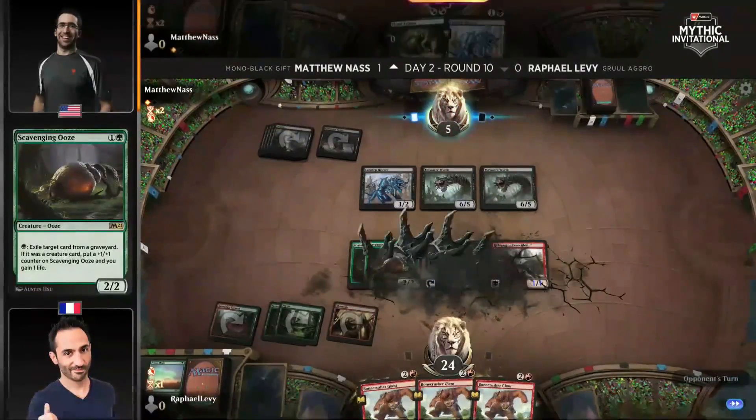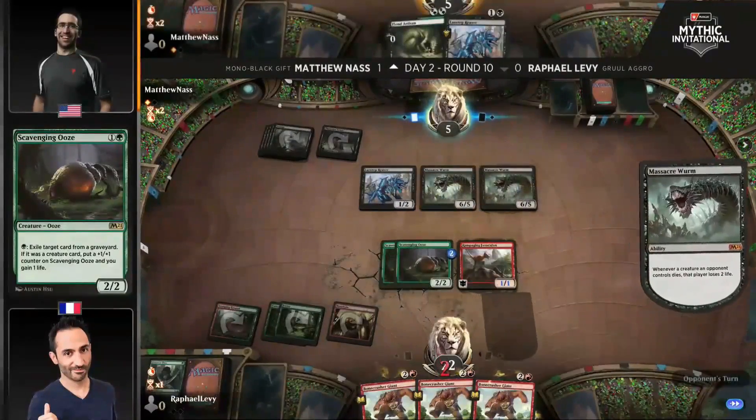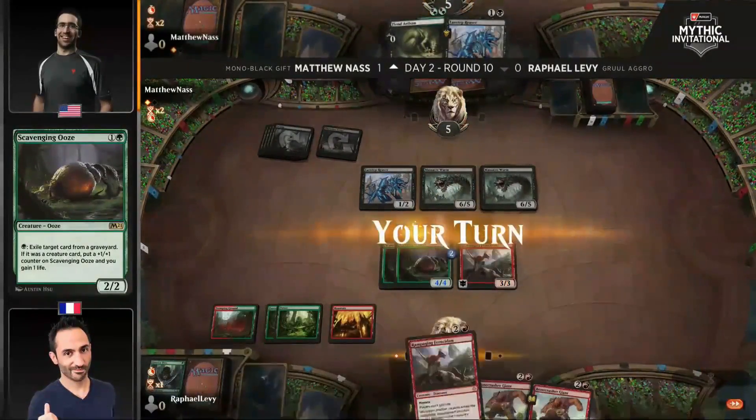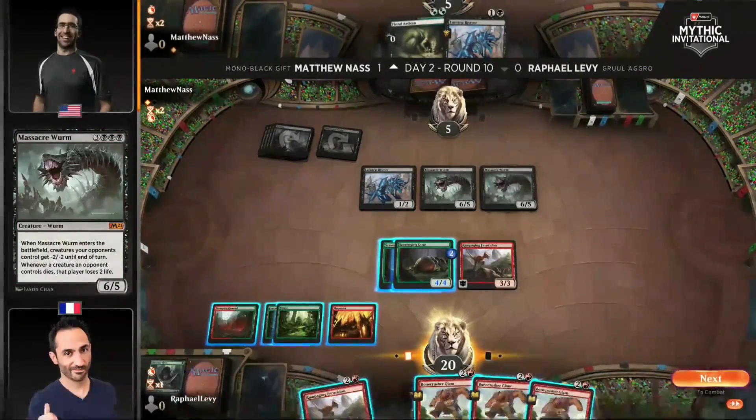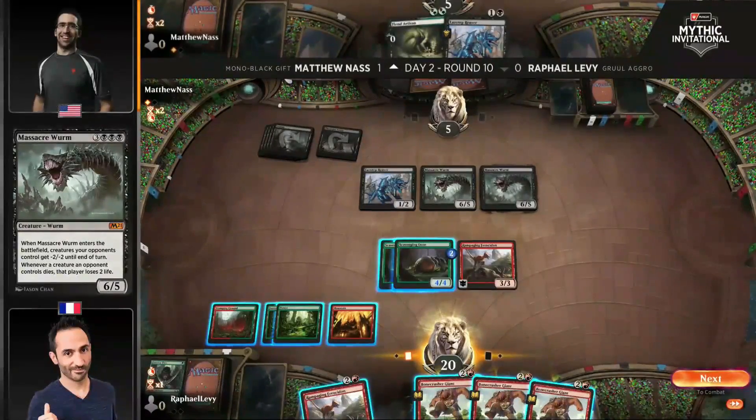When you play that Massacre Worm, there is a Ferocidon trigger. It's going to bring Nass down to 5. I like the idea of Nass getting down a second Massacre Worm. A 6-5 can at least trade with one of those Scavenging Oozes. Rampaging Ferocidon does have Menace, which makes blocking even trickier. With the 1-1 zombie army gone, if the second Lazatep Reaver enters the battlefield, there are going to be two creatures triggering Rampaging Ferocidon — a scary thing.